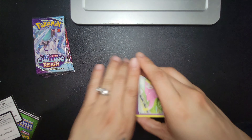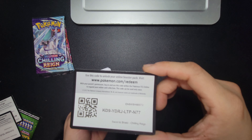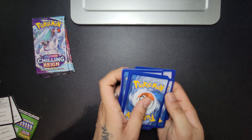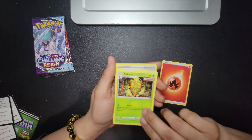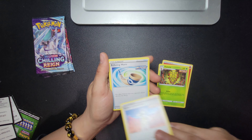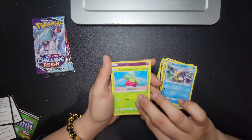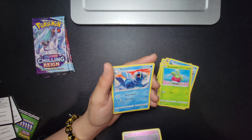Okay, QR code, ladies and gentlemen. One, two, three, four — you got your fire energy, you got Kakuna, a Karen, a Horn, Slowpoke, Coffee, Yamask, Snore Nut. And your reverse holo and your rare card.